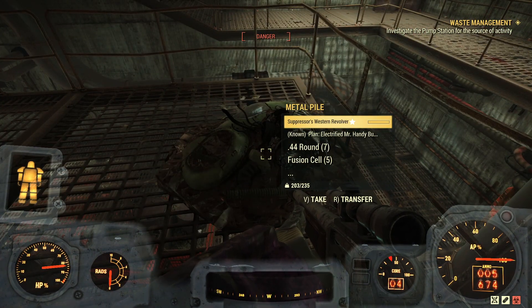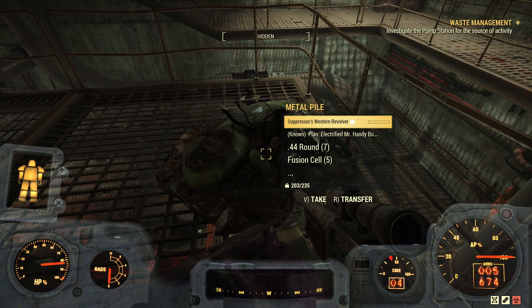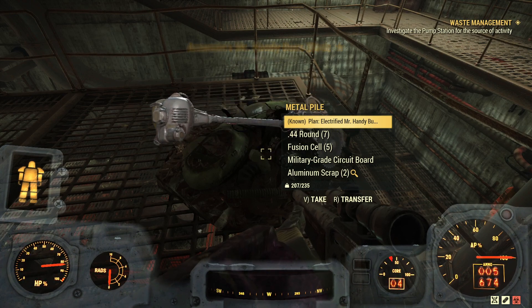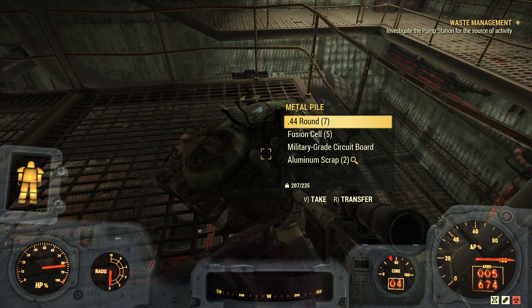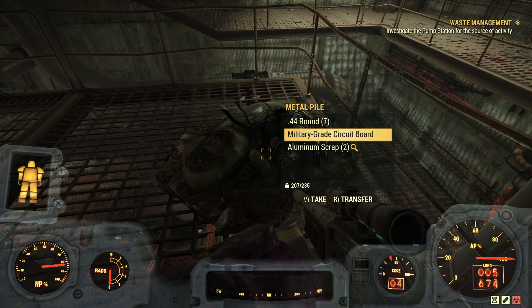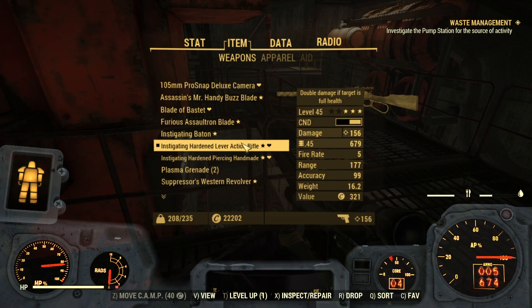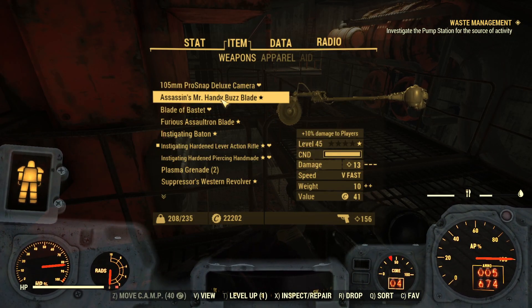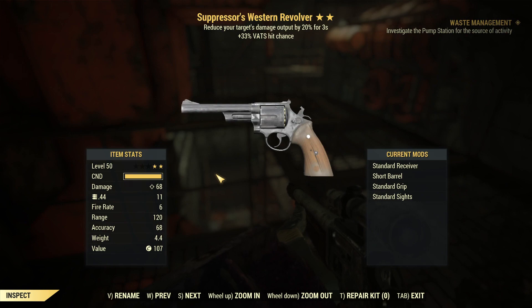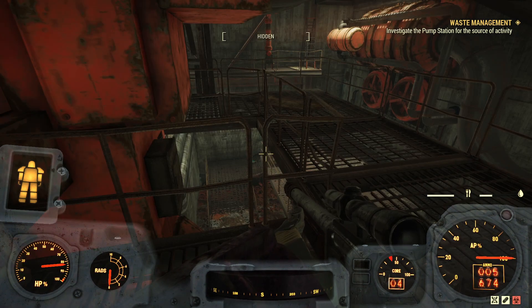This is that legendary Mr. Gutsy we took out. From him we get an Assassin's... are you kidding me, the exact same thing? Oh wait, this is different - a Suppressor's Western Revolver. Reduce your target's damage output by 20% for three seconds, plus 33% VATs hit chance. Eh, not what I'm looking for.